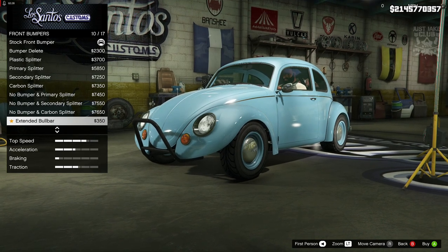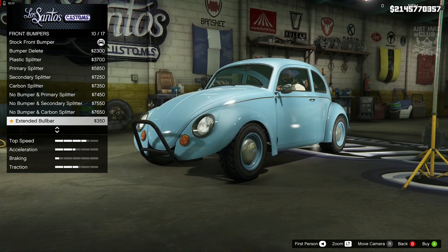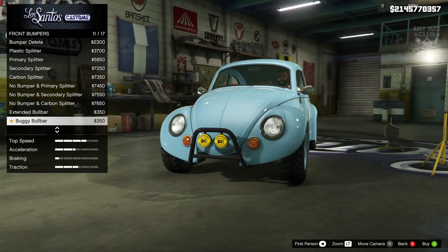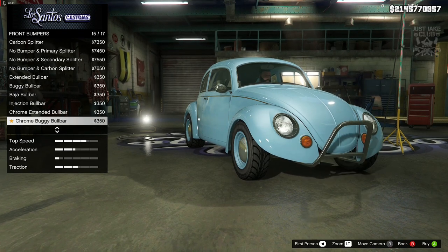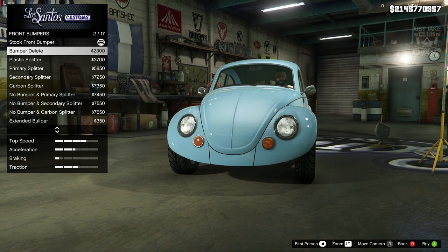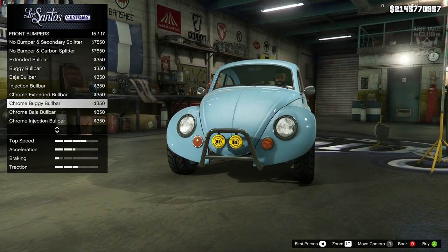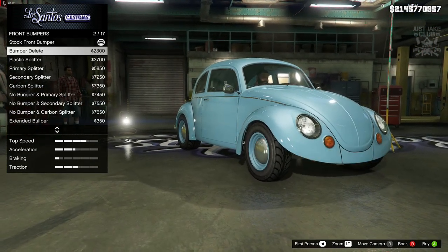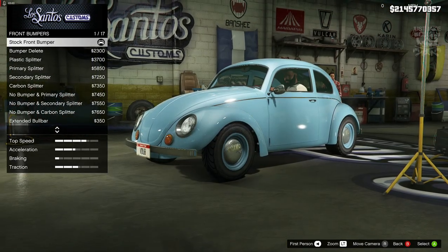I think it looks better staying true to its classic roots or making it look like an off-roader, a beach buggy kind of thing — which is what we're getting with the extended bull bar and the buggy bull bar. Maybe you can turn this into an off-road beach buggy, which would be awesome. But even though I love the look of those options, I'm going to stay stock because I absolutely love the standard look of the BF Weevil — aka the VW Beetle.